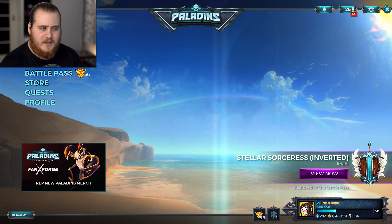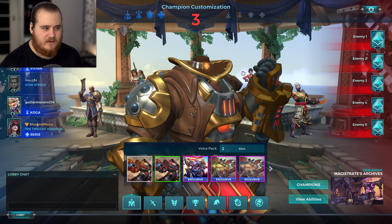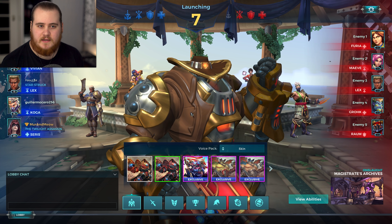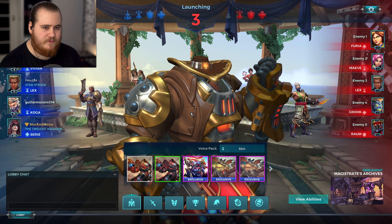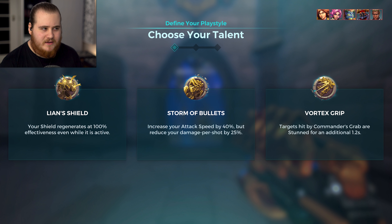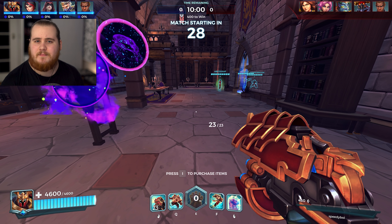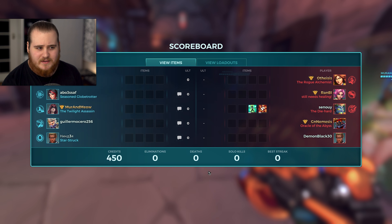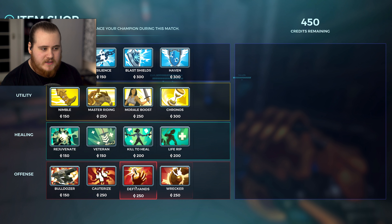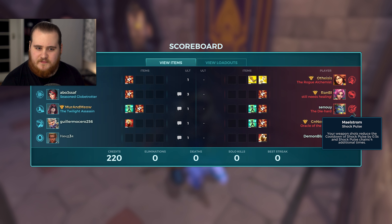We'll jump into game one, queue for all three. For game one we've got Stonekeep Archives. We've got a Vivian, a Lex, a Coker and a Seras for the team, up against a Fury, another Lex, a Grok and a Ram — pretty much the exact same teams. We'll grab Stormer Bullets — the Vortex Grip isn't that strong at the moment and Aegis Shield would sometimes be useful, but most of the time we're going for Stormer Bullets with this build.